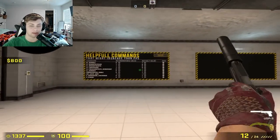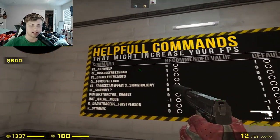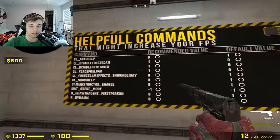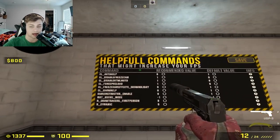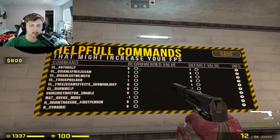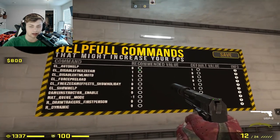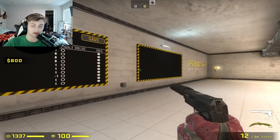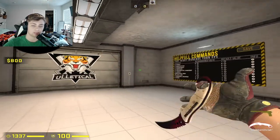What's great about this map is there's a wall with all of these commands that, if you shoot, will automatically put them into your console and activate for you. I would recommend going through all of these and choosing the recommended value he has listed, and you should see a massive increase in your performance.